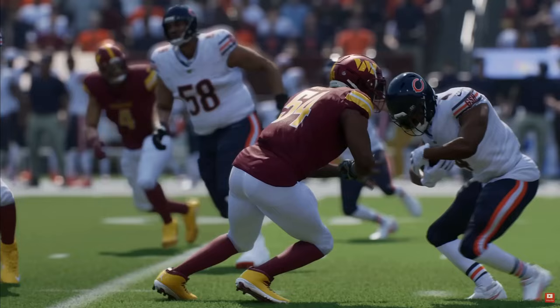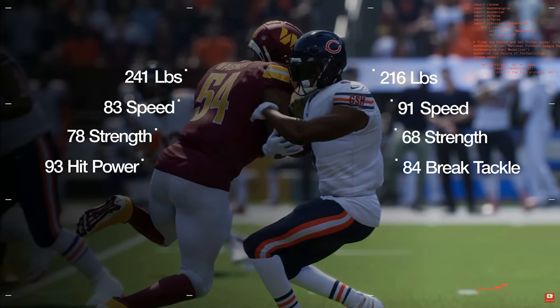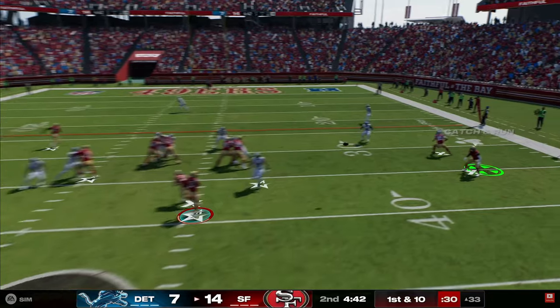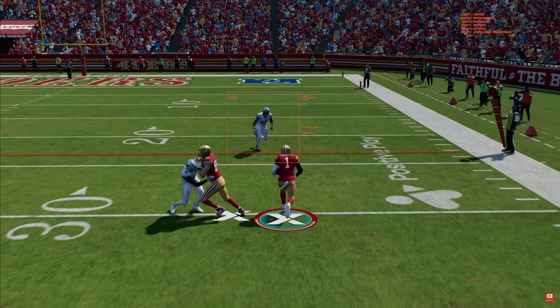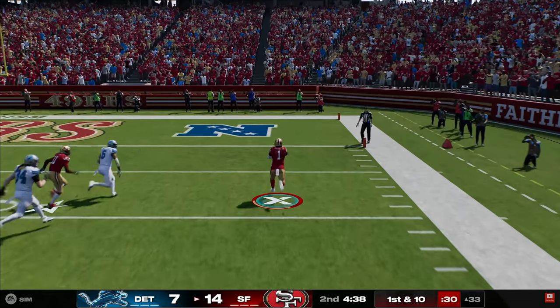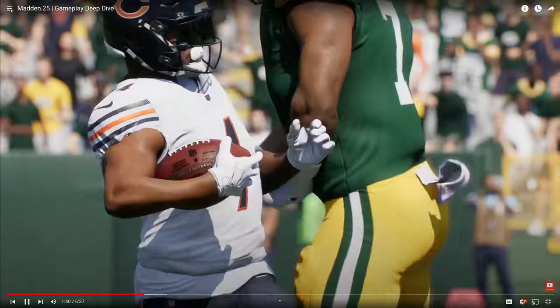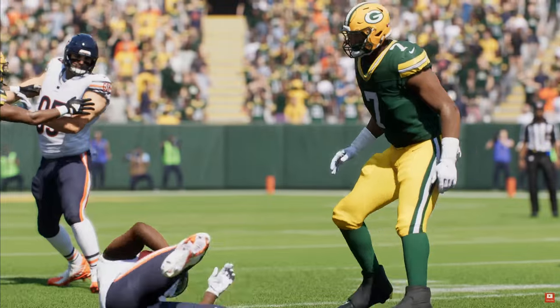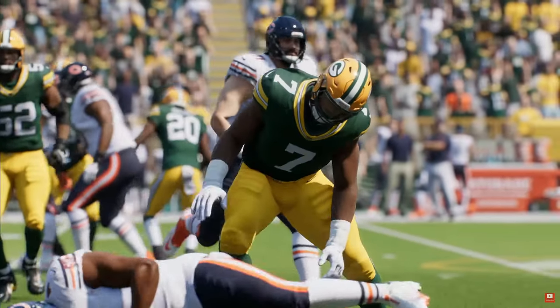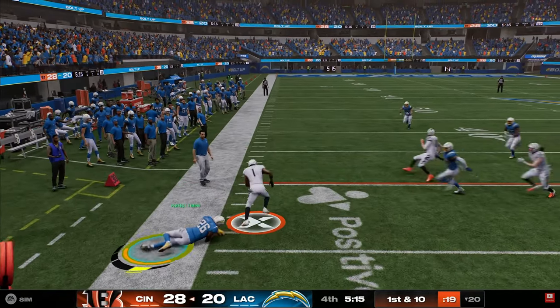Upon impact, the system considers various factors like timing, momentum, weight, speed, strength, and player ratings to determine the power and direction of the tackle. A smaller defender like a DB in the secondary, or a player with less momentum, may struggle to stop a strong runner, deflect contact, and gain extra yards. On the other hand, a bigger defender will stop a smaller ball carrier in their tracks with little to no forward momentum after the point of impact.